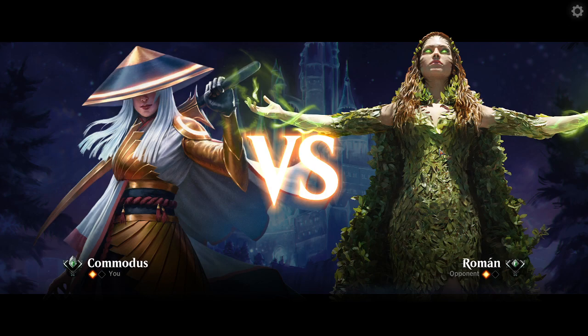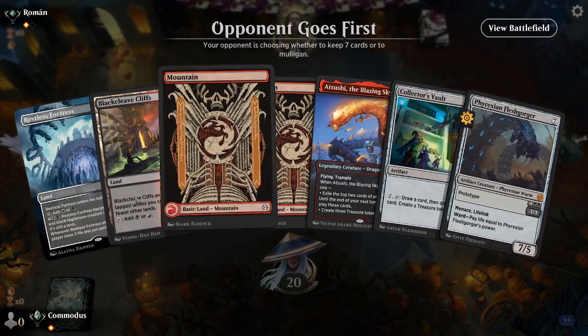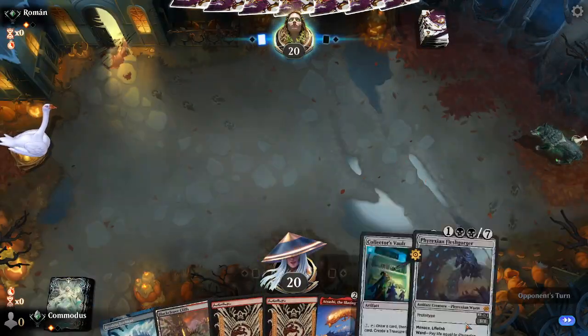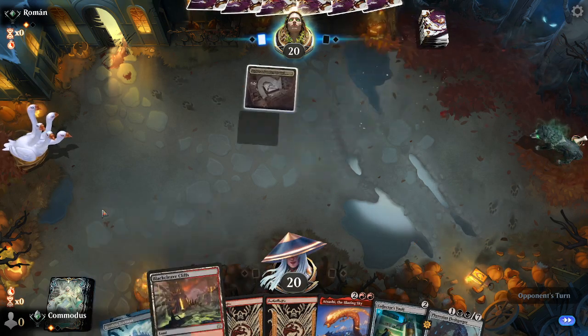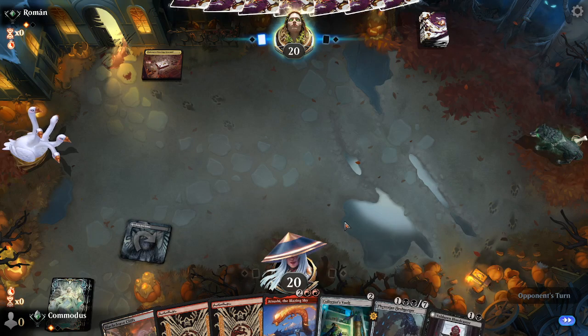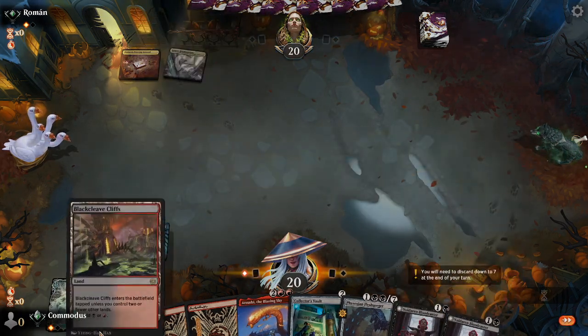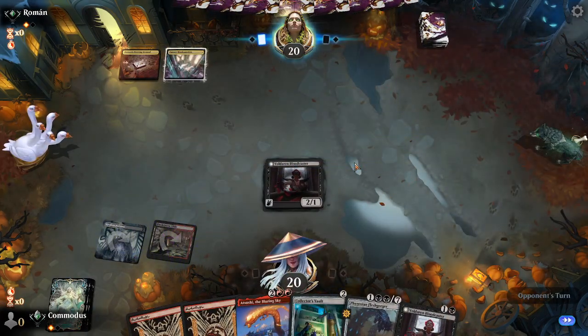We're waiting for our opponent. Hand looks good, we'll keep. We got the Collector's Vault, we got Fleshgorger. We'll start with Restless Fortress into Blackleaf Cliffs. Another two-drop. Maybe we will Bloodcaster. Let's get the aggro going - Bloodcaster into Fleshgorger into Atsuchi seems like a decent curve. They're not playing anything. We're going to attack first. We'll take two. We'll play good old Fleshgorger. We actually don't mind if they counter.